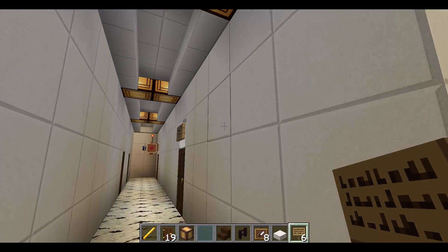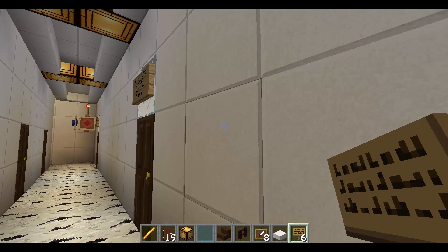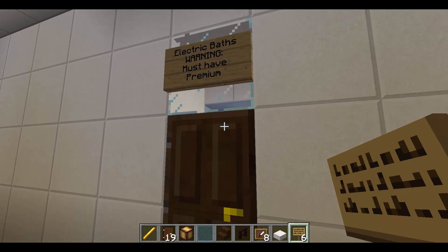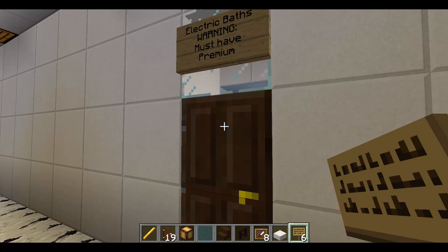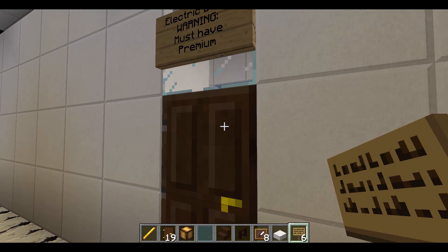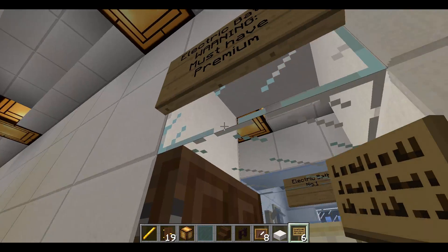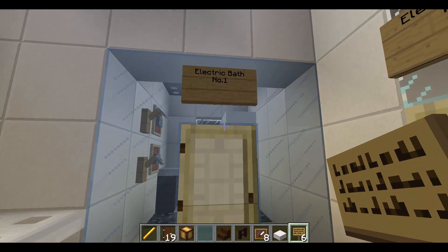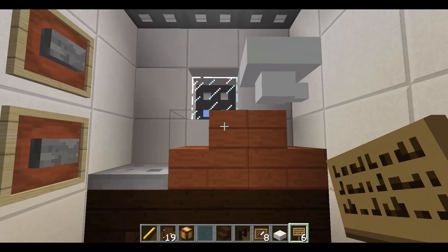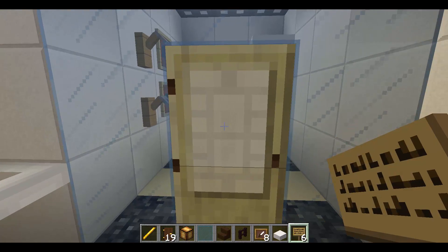We have the electric baths. An electric bath is basically a pre-tanning bed from the 1900s — all it does is produce heat and warm up your body. As you can notice on the sign, you must have a premium to use it. There are two electric bath units, and you put your whole body in to get a nice tan.